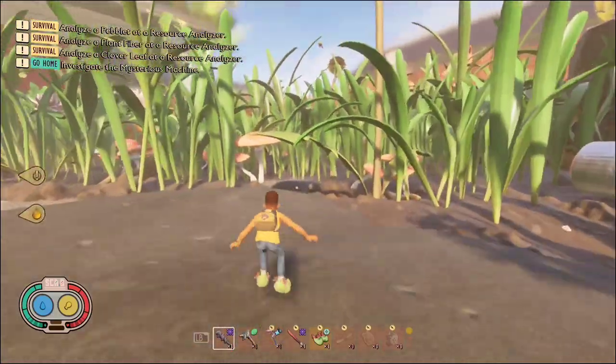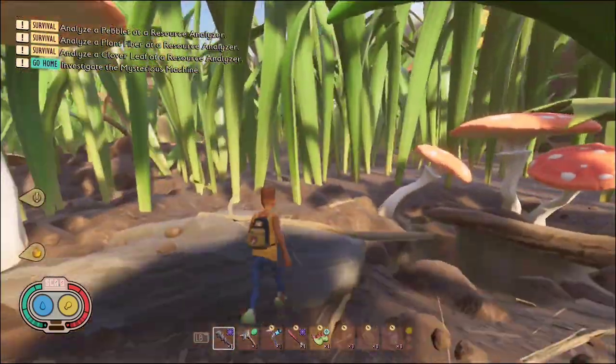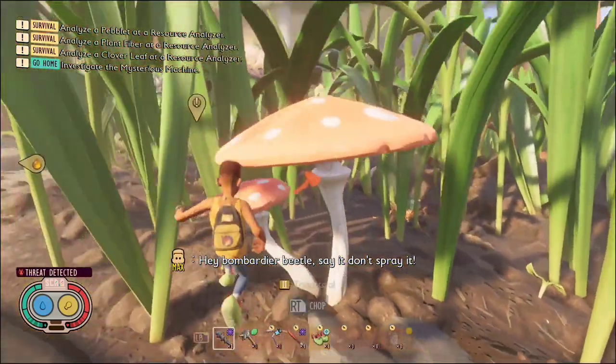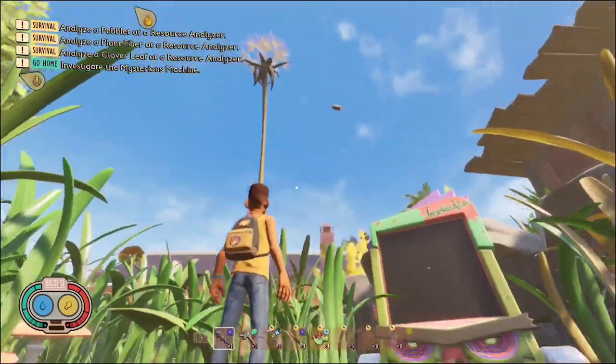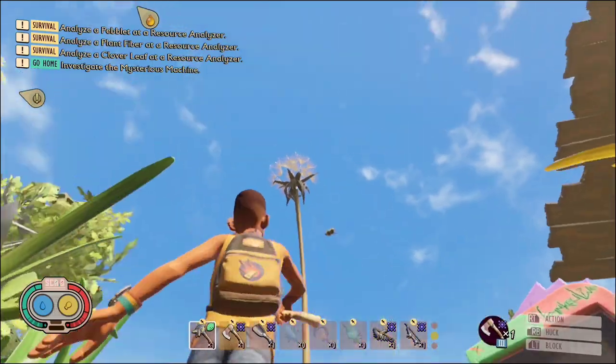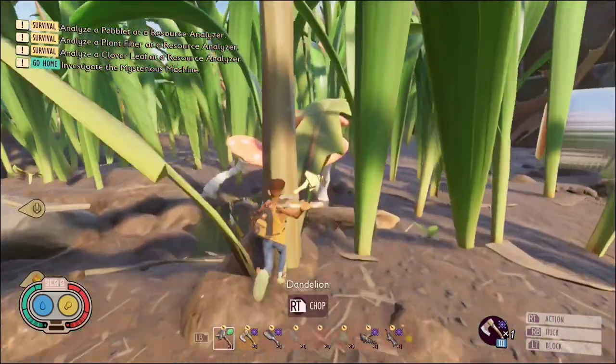Once you're here, if you come over this way, you will see mushrooms. There are going to be vomityer beetles over here — they're very easy to avoid. There should also be a dandelion over here. Just chop that down to get some dandelion tufts. You can use a teal axe.